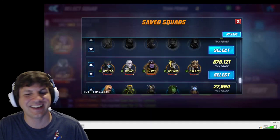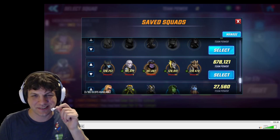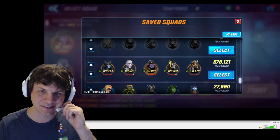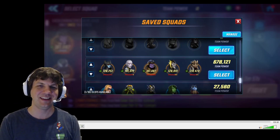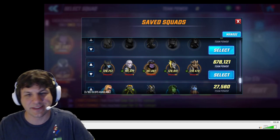Hey guys, I got my first crack at a Dr. Doom in war tonight, so I had to jump on it as fast as I could and just take him out. Of course, I want to use Black Order for this because they're the answer to everything.